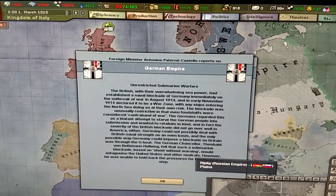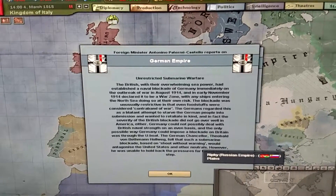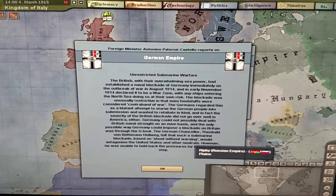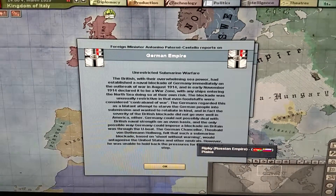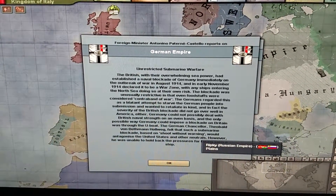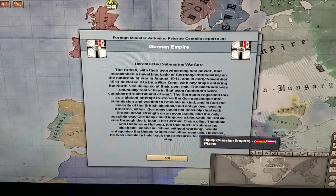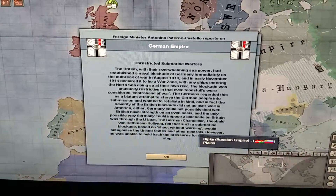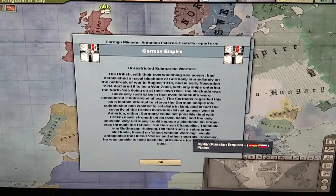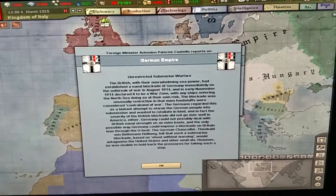The severity of the British blockade did not go over well in America either. Germany could not possibly deal with British naval strength on an even basis, and the only possible way Germany could impose a blockade on Britain was through the U-boat. The German Chancellor, Theobald von Bethmann Hollweg, felt that such a submarine blockade based on shoot without warning would antagonize the United States and other neutrals. However, he was unable to hold back the pressure for taking such a step.